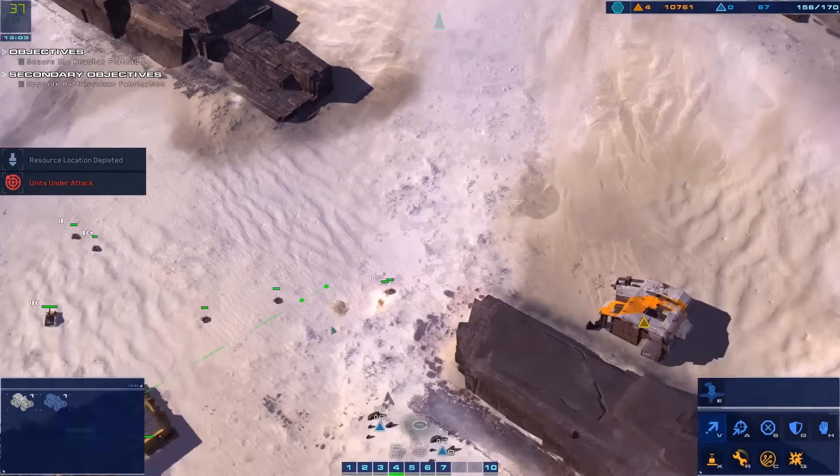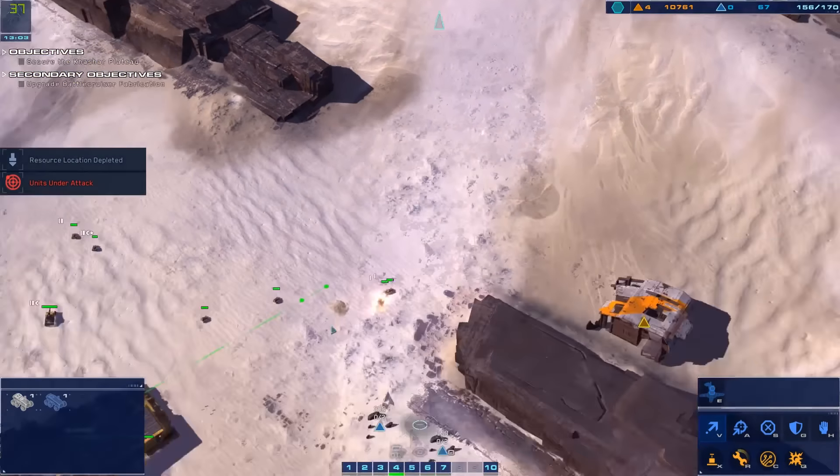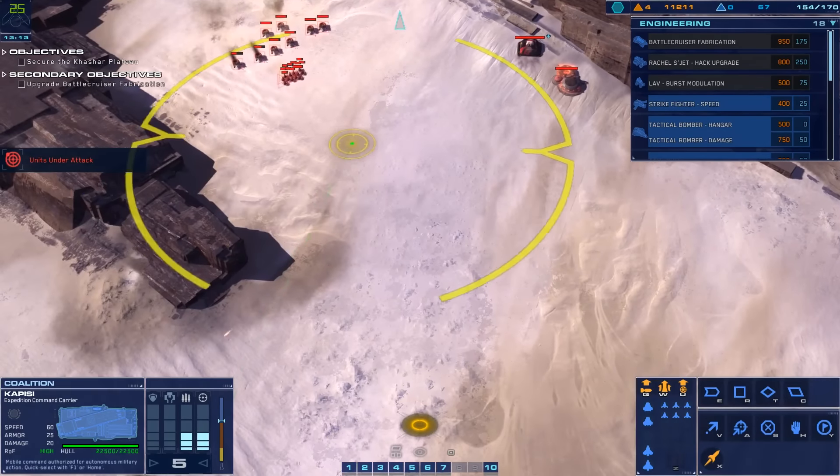Ready. New heading set. Hostile designated. Mark bearing. Strike craft taking effective fire. Enemy armor on approach. Reporting — hostile detected. Grid up. Visual unconfirmed.